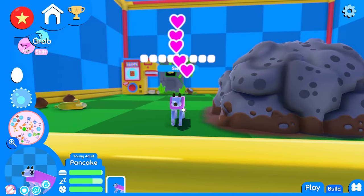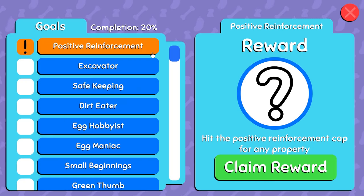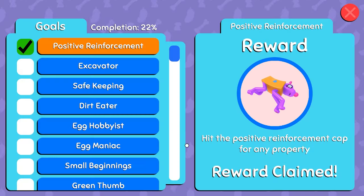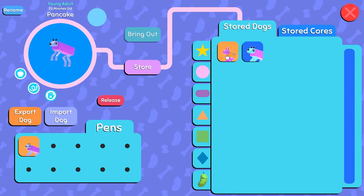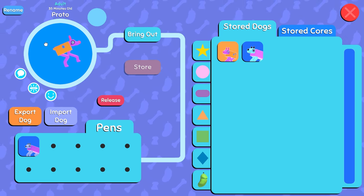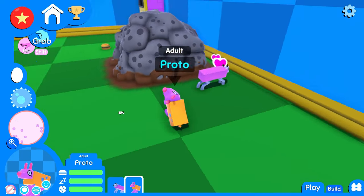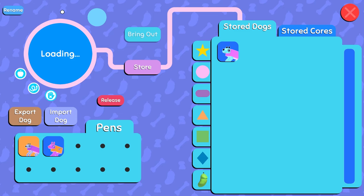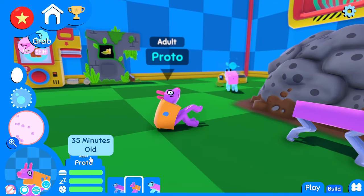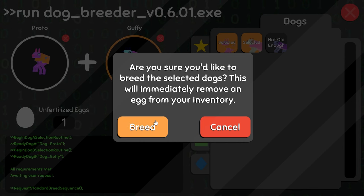He gets angry at me. But we praise this way. Positive reinforcement. Positive reinforcement cap for any property. Proto is waiting for you in storage. What? Proto. Adult. He's got a tail. It's the tiniest tail. Proto! He's purple, he looks so cool. Hold on. I can get Guffy out. I can bring him out and run the breeding simulation.